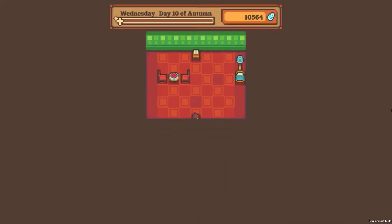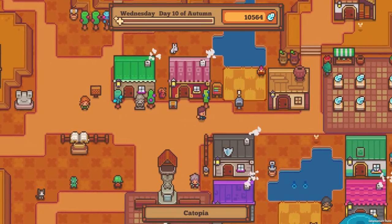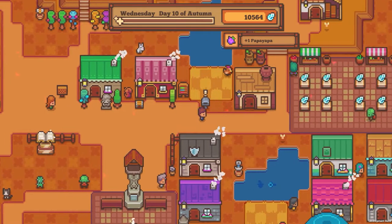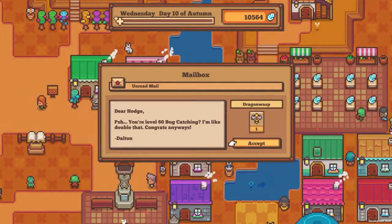And my fruit trees and crops — oh, because of the watering can, things are amazing. Okay, that's cool. You're level 60 bug catching? I'm like double that anyway. Congrats, Dalton.